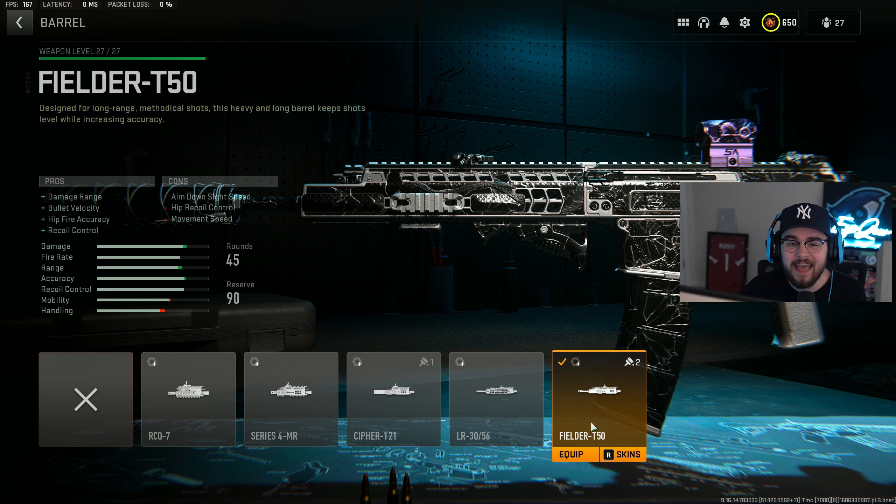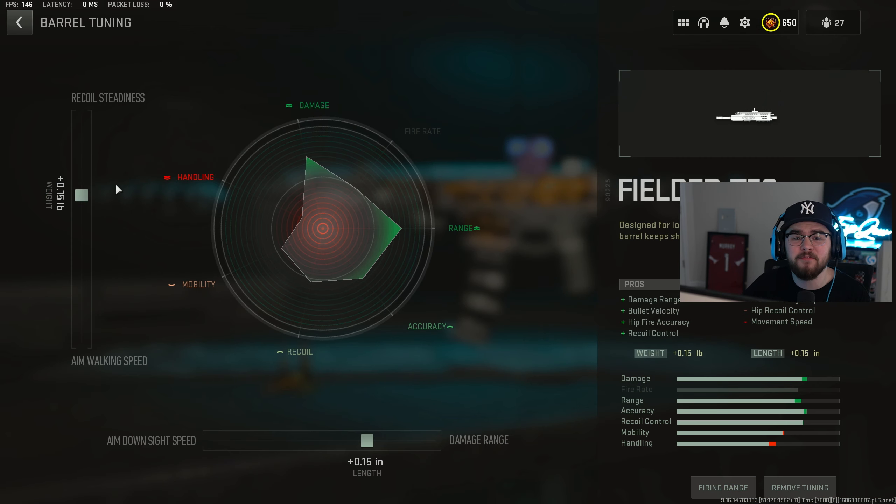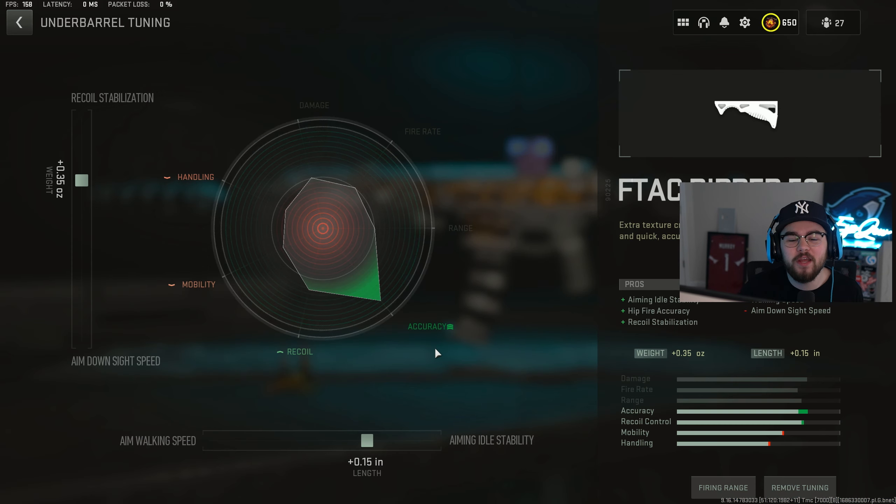Mixing in perfectly is the Fielder T50 barrel, giving you damage range, bolt velocity, hip fire accuracy, and recoil control — helping out the ISO Hemlock in every possible way, making it hit harder, getting you closer to hitscan, and making you an absolute beam. For the tuning on the barrel I did plus 0.15 for recoil steadiness and plus 0.15 for damage range. Next is the F-TAC Ripper 56 underbarrel, giving you aiming out-of-stability, hip fire accuracy, and recoil stabilization — a super essential attachment. For the tuning I did plus 0.35 for recoil stabilization and plus 0.15 for aiming out-of-stability.